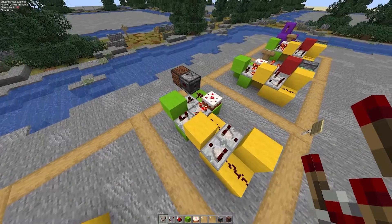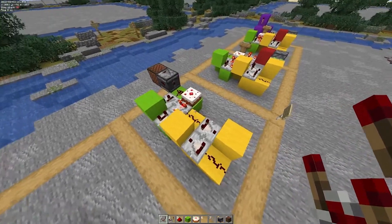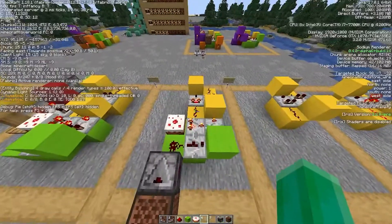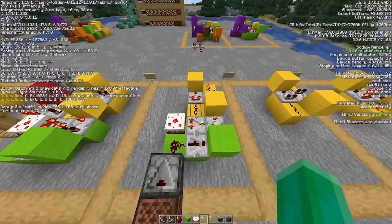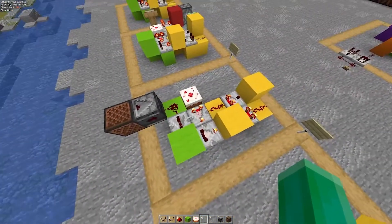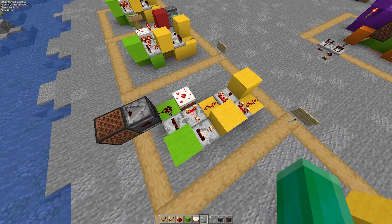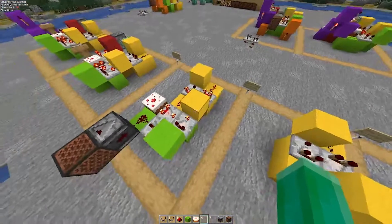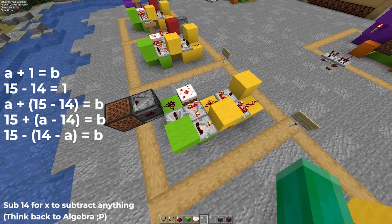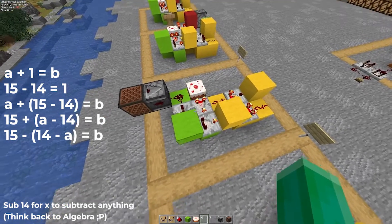This second step — the addition circuit — is a fair bit more complicated. Basically we want to add one to the power level in our RS latch. So you note the power level is zero; when we click this, the power level increases to one, two, three. In Minecraft we really only have the ability to subtract redstone power levels using a comparator in subtract mode. So we need to convert the addition equation into an equation with only minus signs. I'll show the formula on screen and link a video in the description for a better explanation.